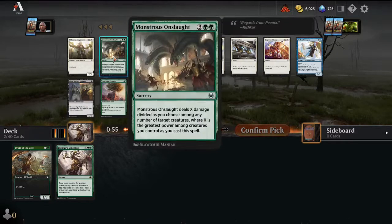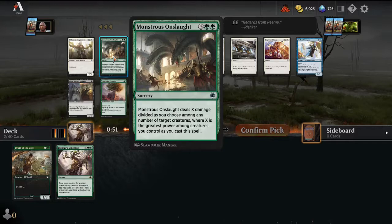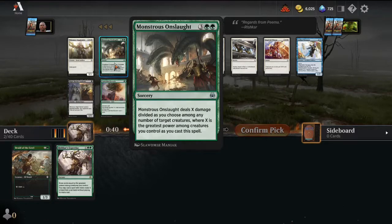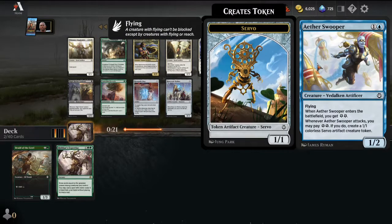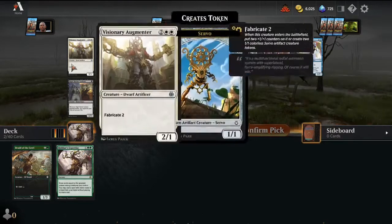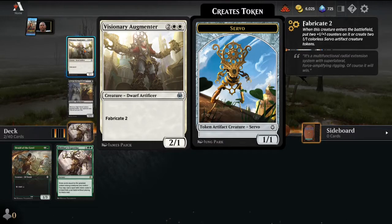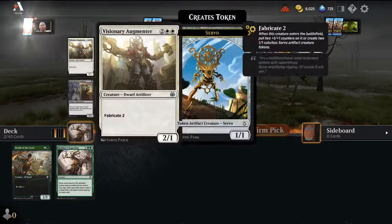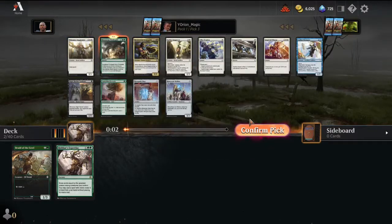Now we get a Monstrous Onslaught — deals X damage divided among any number of target creatures, where X is the greatest power among creatures you control. It doesn't suffer from the 'remove your creature, now you deal no damage' problem. It divides the damage so you can wipe the board if you have a really big creature. There's also an Aether Swooper — I know all the Aether creatures are really powerful. There's a Visionary Augmenter too, pretty good. It's between Monstrous Onslaught and Visionary Augmenter, but we'll stay on color with Monstrous Onslaught.